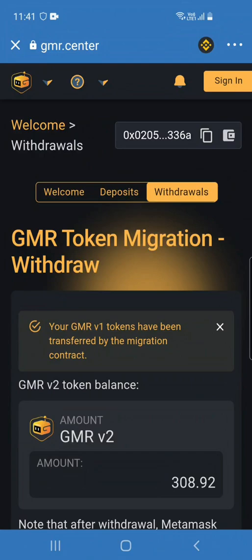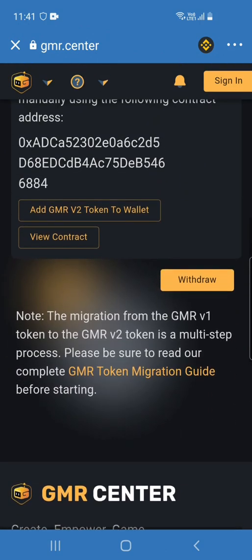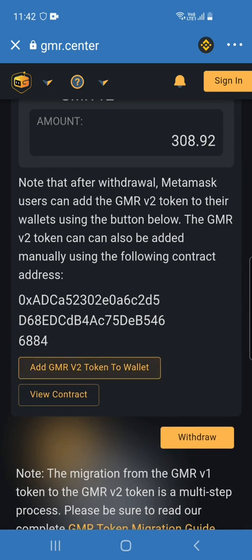Click deposit to send your gamer v1 tokens. You can see your v1 tokens have been transferred by the migration contract — that was successful. Now for step three, Withdrawal: it says you can click 'Add v2 tokens,' but when I did that I got an error, so I went ahead and just pressed Withdraw.